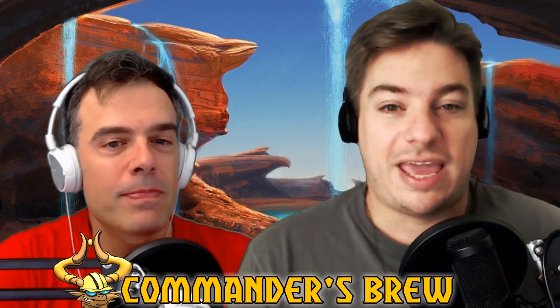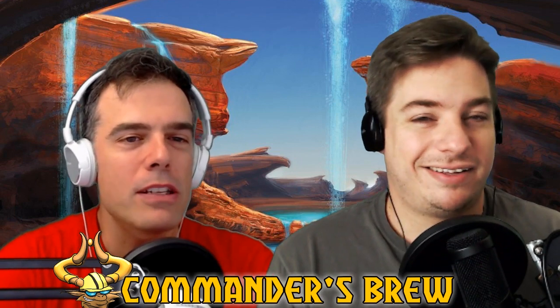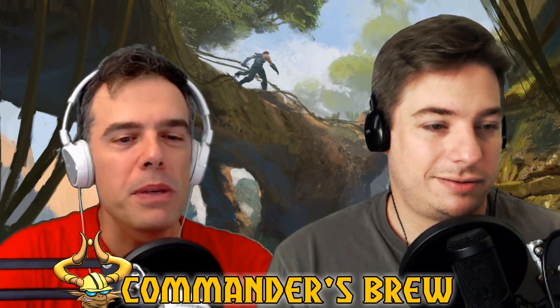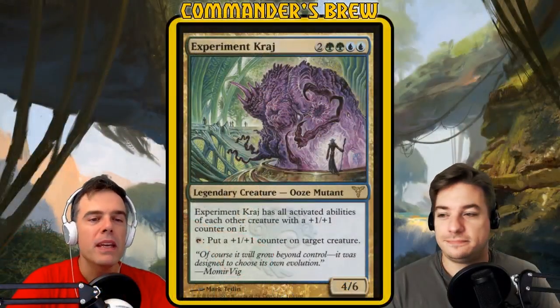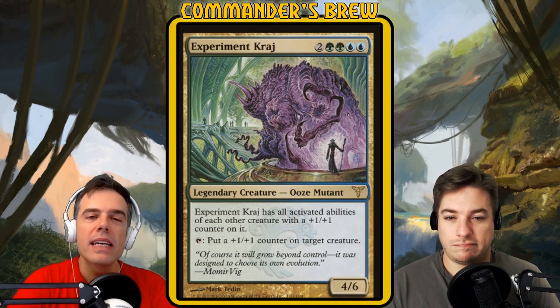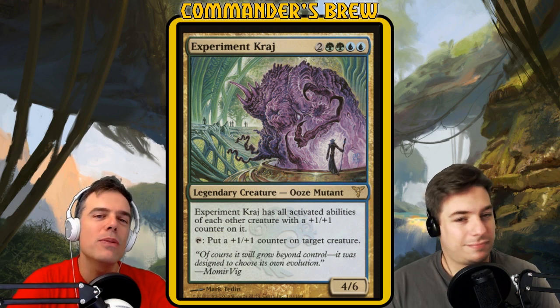Here it is: Big Experiment Kraj. Andy, I know you took this one this week. I know you love the Simic Guild, so this should be interesting to see what you came up with. I'll read Experiment Kraj and then let you loose. Experiment Kraj is an ooze mutant who is a 4/6. It costs two green-green, blue-blue.